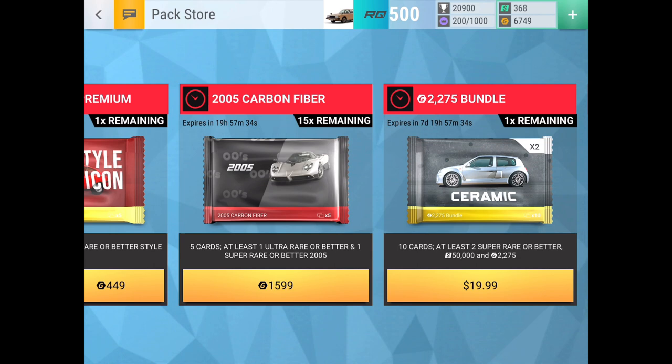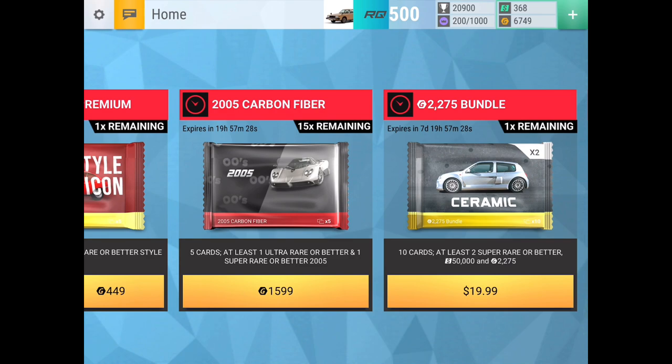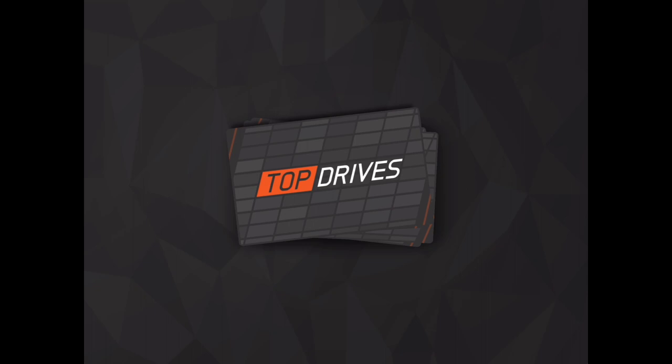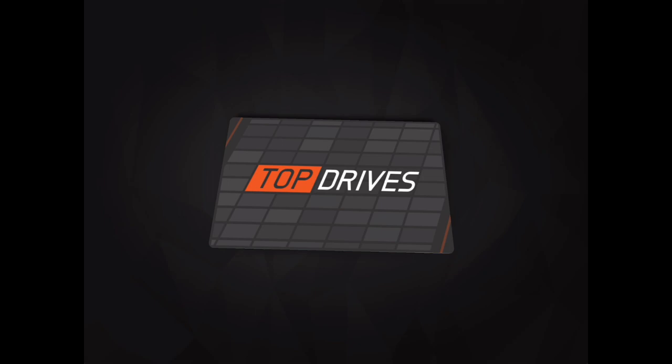Okay, which pack do you want — the first one or the second one? Second one. All right, I'm gonna open up my first one. I'm usually lucky when I open it from the main menu screen, so I've got the first one. Can we get our key to victory? That's all we need. Jaguar XJC — Volkswagen Jetta — BMW — Porsche Boxster first pack. Oh yes! The Evo! Let's go!